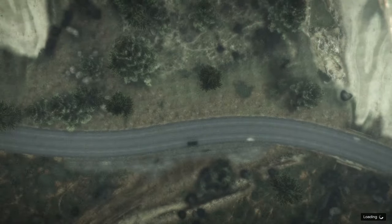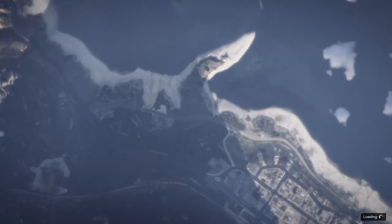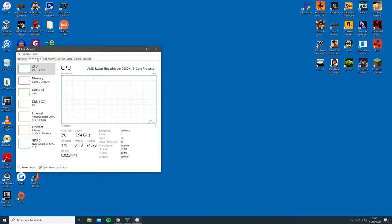The fix is simple. Whenever you encounter the stuck loading screen, simply press Ctrl+Alt+Delete and then open Task Manager. Next, you want to go into the Performance tab and select the Resource Monitor at the bottom.